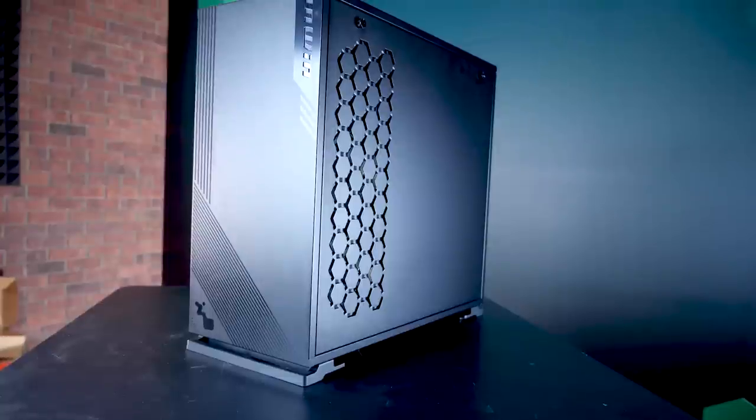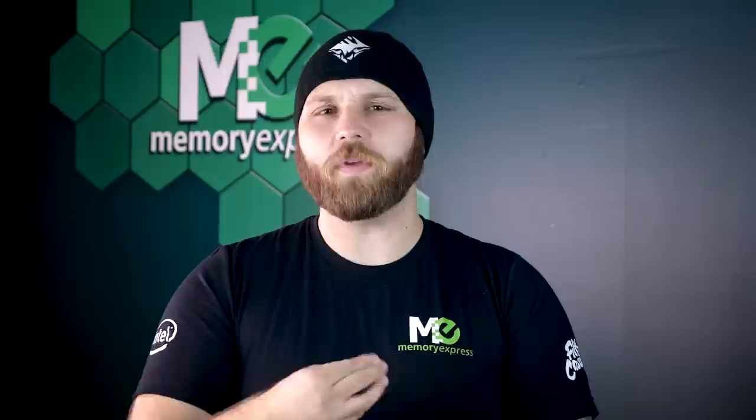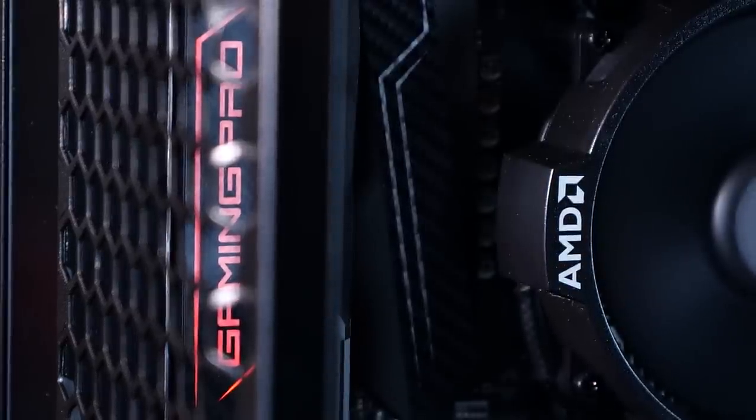This is a brand spanking new In-Win 103 with a tempered glass side panel and some killer RGB — In-Win glow! This case is just sick. RGB lighting on the front of the case, it is 5V addressable, which means you can tie it into your motherboard's RGB lighting software. This will allow you to match the lighting with the rest of your system. You'll be synced and stylish in no time.